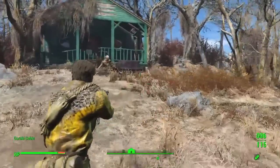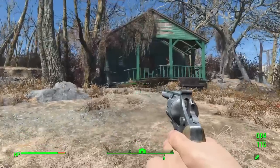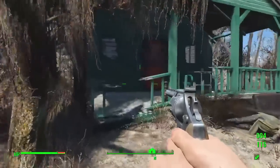Starting off at number five, we have Wayne Gorski. You can find him at the Gorski Cabin, southeast of the Abernathy Farms. When you get there, it's just a small, regular cabin. There's some ghouls surrounding the place, nothing too special.